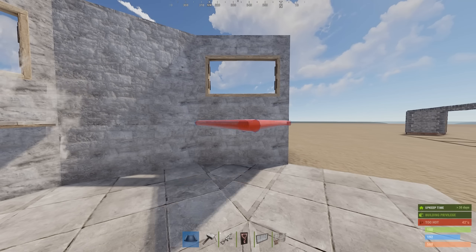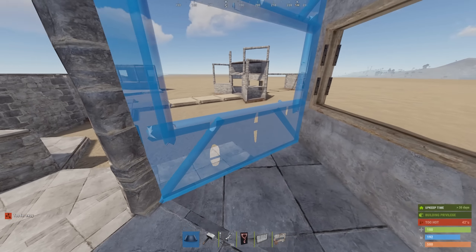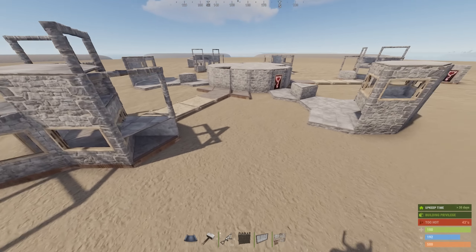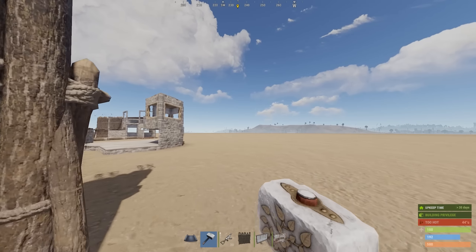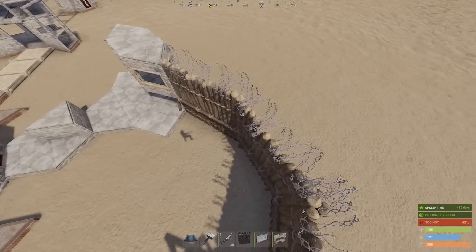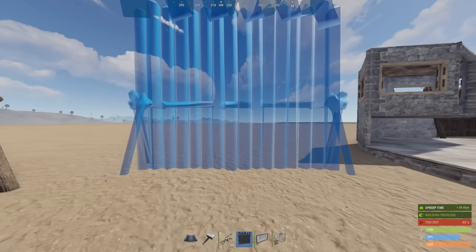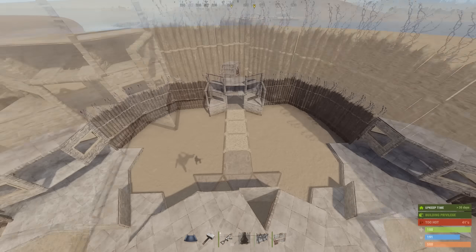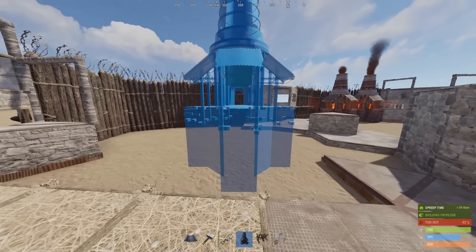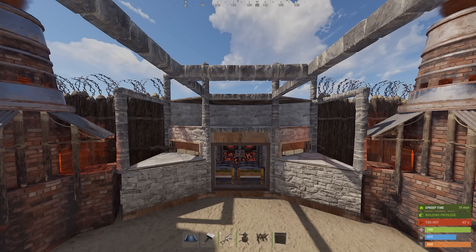We can go ahead and start placing floors down, top and bottom. Hopping on up, we can finish the windows — and that's what it should look like. Now that we have that built up, we're ready to put down our compound walls. We're going to replicate that on both sides. Now that we have a compound, we can go ahead and place our large furnaces for our furnace wall.